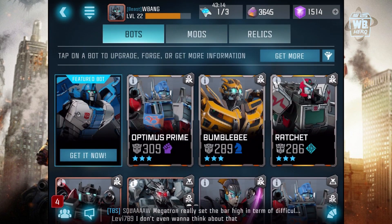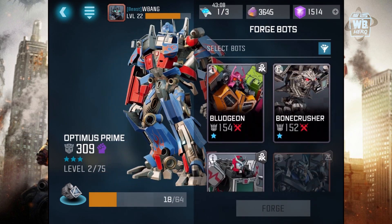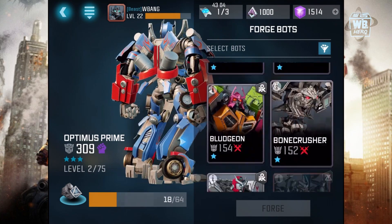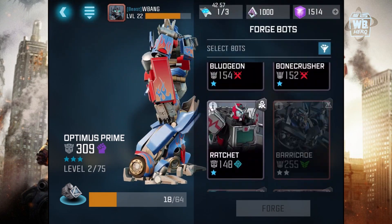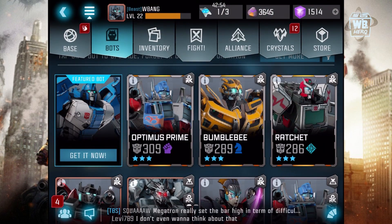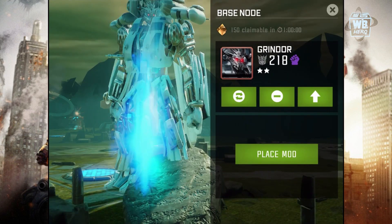What I'm going to do in this video is we're going to forge for the first time. I didn't really forge in my other videos because I didn't know what it does, so I did it myself and now I can do it again. If I can find our Optimus — our Optimus is defending the base right now. I'm not sure if I should forge him, but I might as well do that. I'm going to use the two-star to defend the base. It makes more sense to do that.